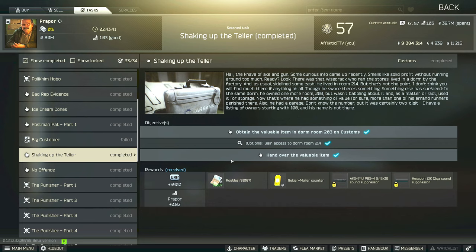Hi guys, this is a proper task guide for Shaking Up Teller. For this task you have to obtain the item in Dorm Room 203 on Customs, then survive the extract and hand over the valuable item.